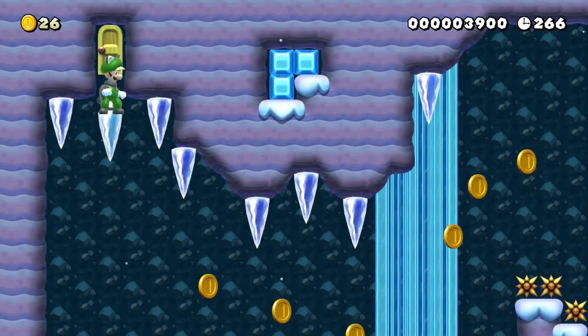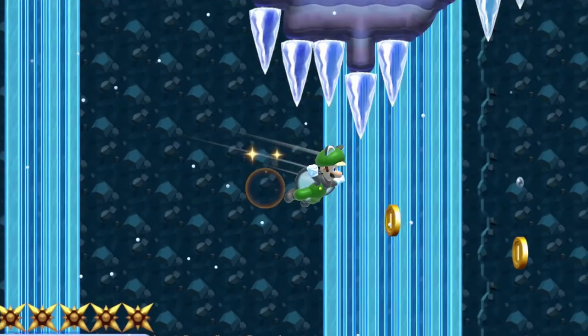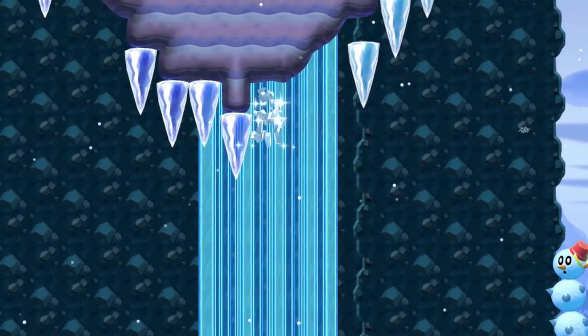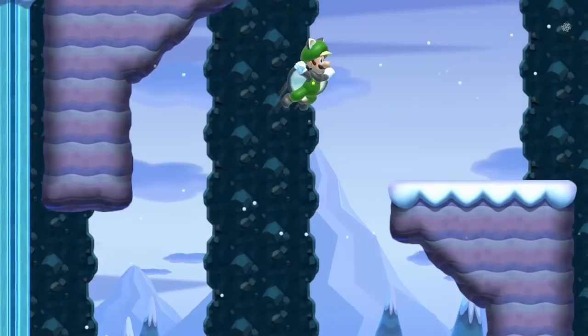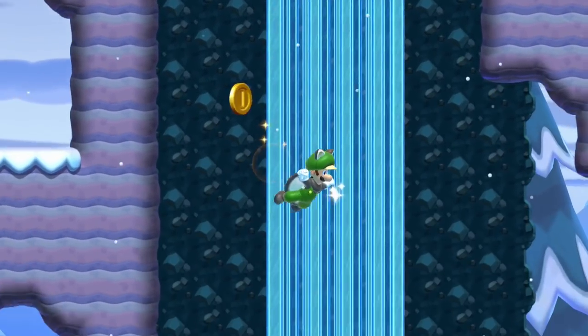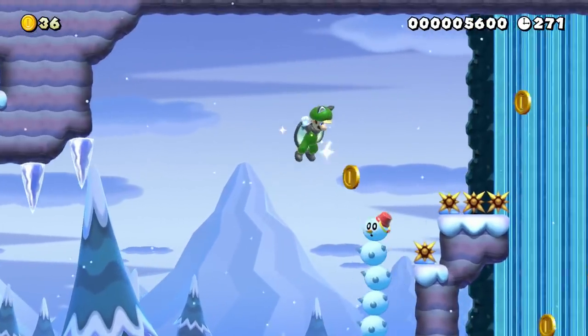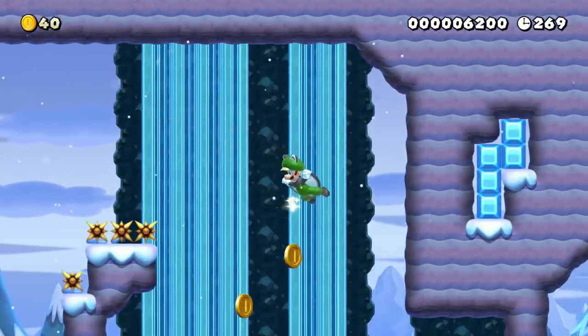Luigi goes to the extreme cold to test the suit in various weather conditions. In this idea, he'll have to use icicles to fall and jump at the perfect time, while also avoiding taking damage from the stabby water. While Luigi's gliding, he can only activate a burst of speed upward once before he loses some control. He figures out that if he jumps on a Pokey's head, he can reset his flying powers.